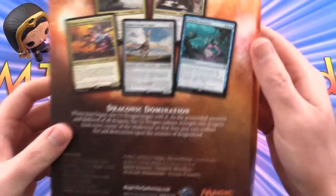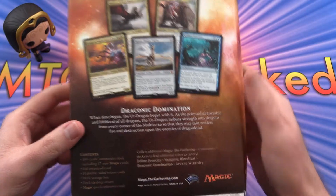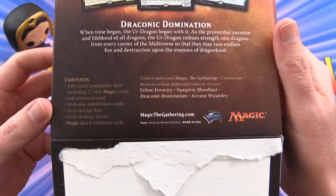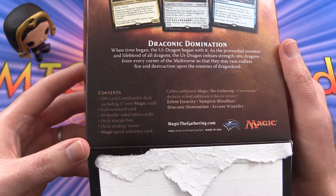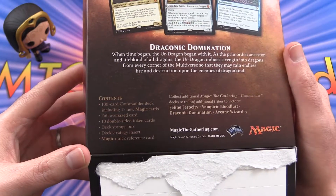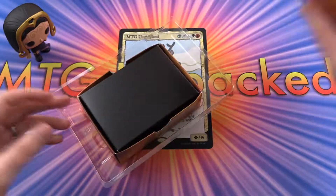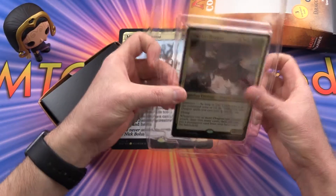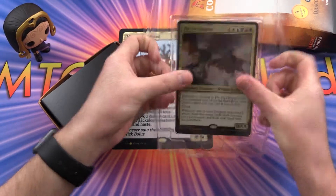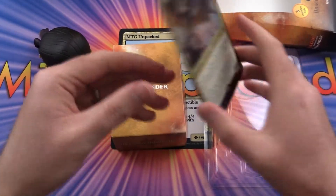There's some detail there on the back of the various dragons. So we get 100 cards, including 17 new Magic cards. It's a foil oversized card, 10 double-sided tokens, deck storage box, insert, and quick reference card. Let's pop this guy out. And here's our deck box.